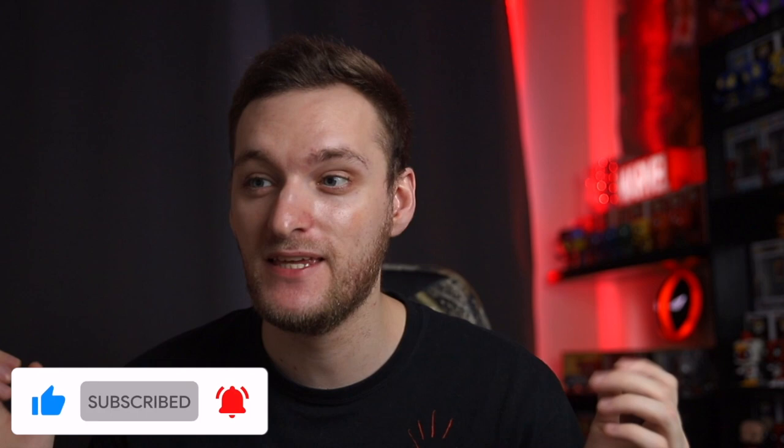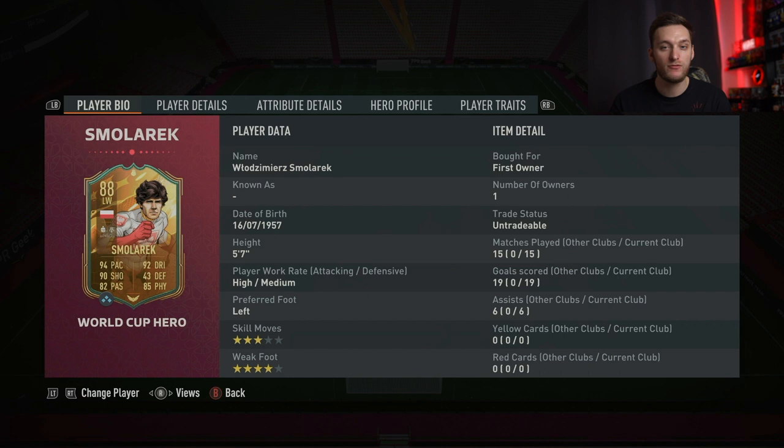Hey guys, it's JakeFPOGeek here and welcome back to the channel. In today's video I'm super excited to bring you a player review on the Smallerett card — I'm not even going to try and pronounce his first name. This is the new World Cup Marvel hero. I got him first owner in my pre-order Marvel Heroes pack, which I'm very excited about because his stats do look insane on the card. I've played 15 games with him, scored 19 goals and got 6 assists, so let's get into his player data now.